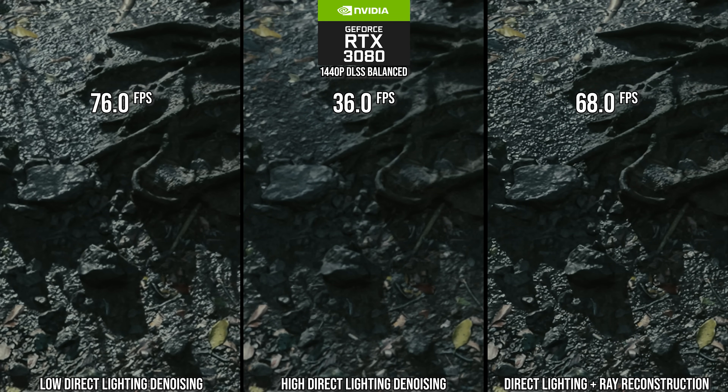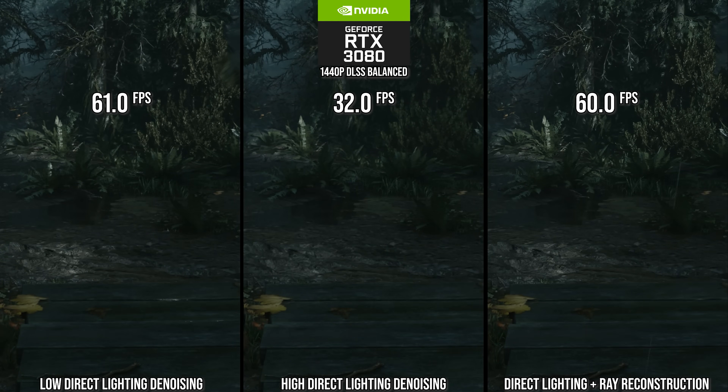The denoising set to high will half the framerate compared to ray reconstruction or the denoising set to low. For things like shadows, I prefer the look of ray reconstruction, and given its performance, it makes a lot of sense to use it on an Nvidia card — or low if you're not on an Nvidia card. This test shows that even at PS5 settings with only RT direct lighting and the low denoiser, we're just about 60 FPS.